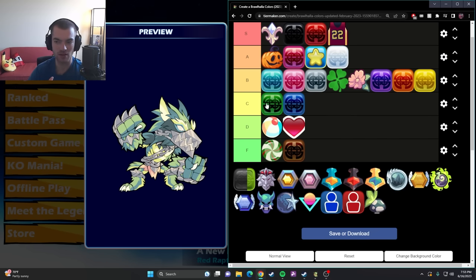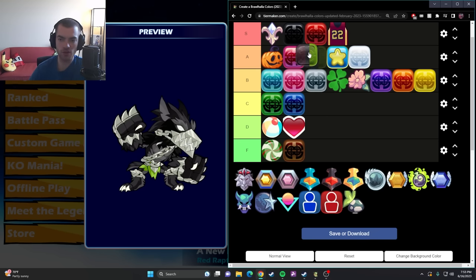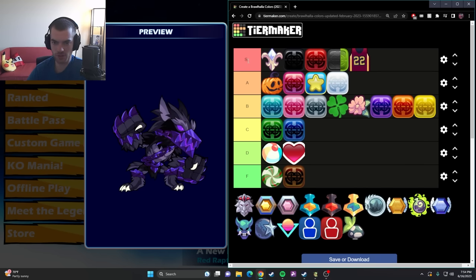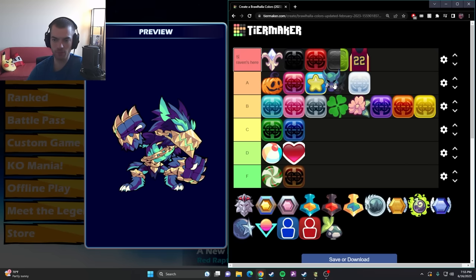Charged OG — another one where when it came out everyone was using it. I still think it's a pretty strong color, maybe a little better than home team, but it's a preference thing. I have red higher than both, which is completely subjective. Raven's Honor — there's no icon for it but we'll put it in S tier. The latest color in Brawlhalla and what prompted me to make a new tier list. This color is going to be popular for a super long time.